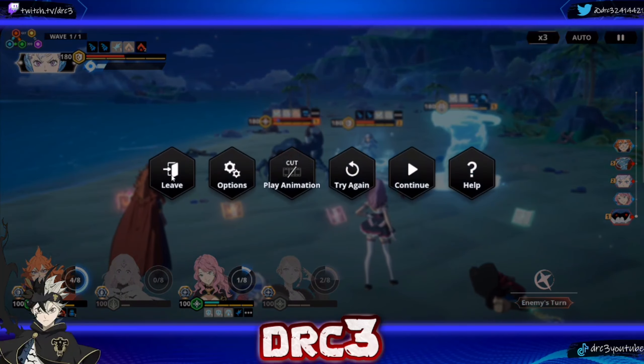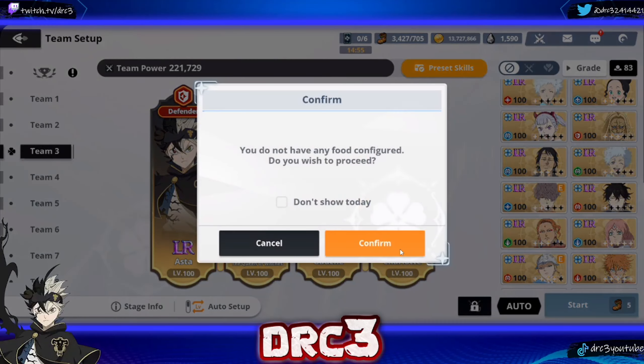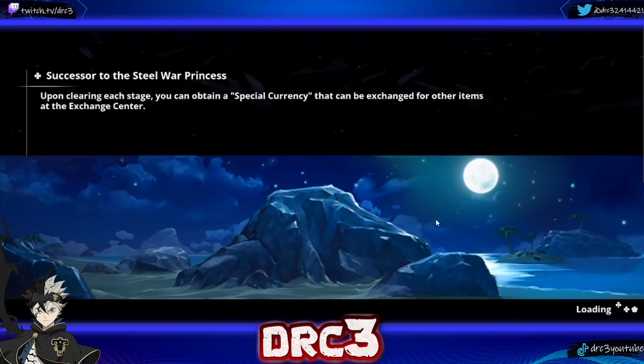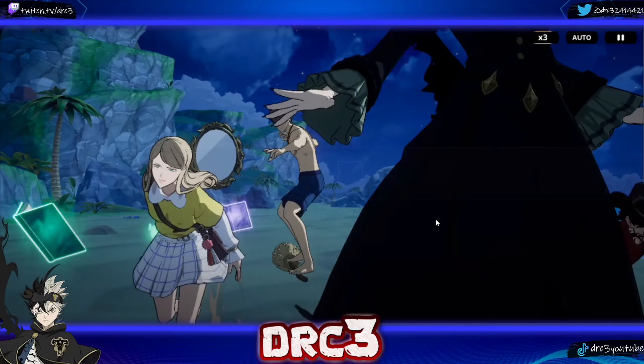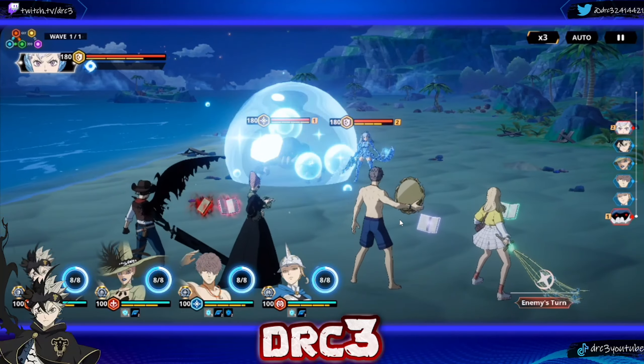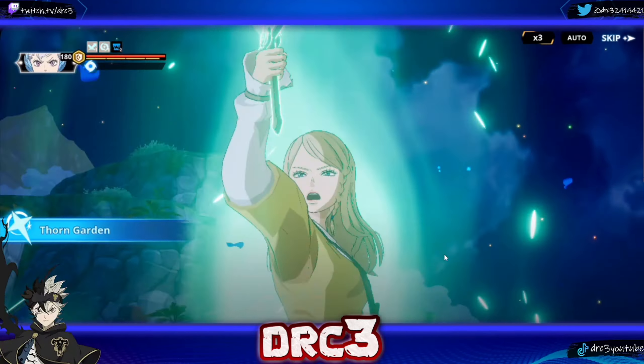I'm going to reset and try this with Black Asta. Here's the team I'm going to attempt: buff Asta, debuff the enemy, and use Witch Queen to try to lower Black Asta's cost. Hopefully this will work — if it can get me through Hall of Evolutions hopefully it can get me through this. We still have the invulnerability so we won't be able to go right away.